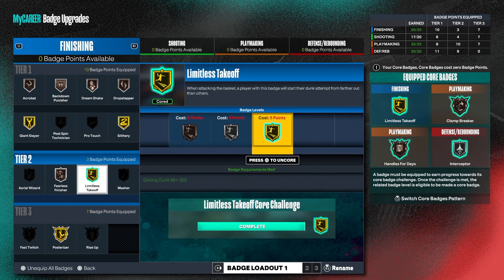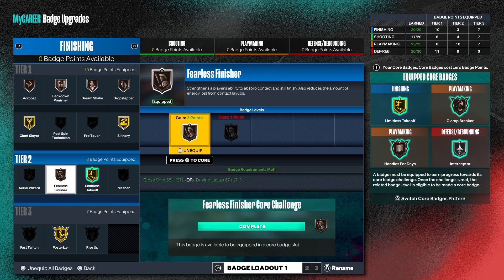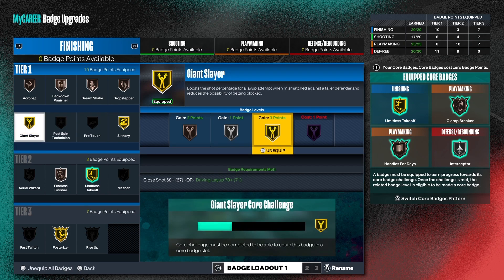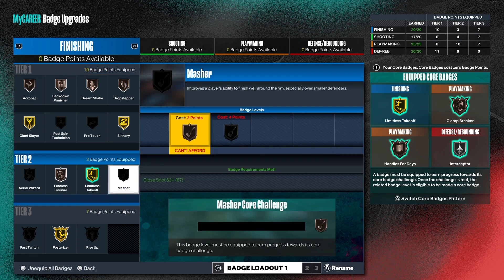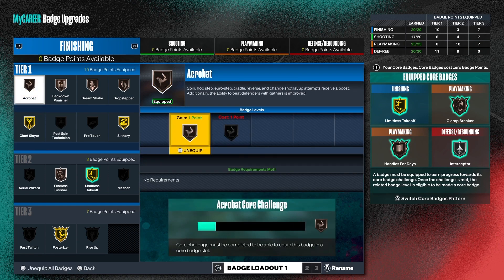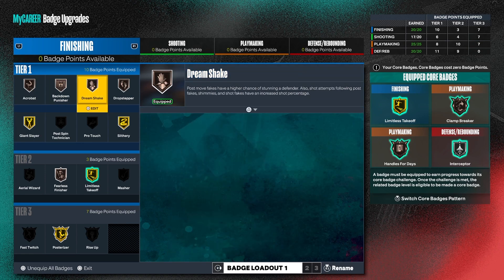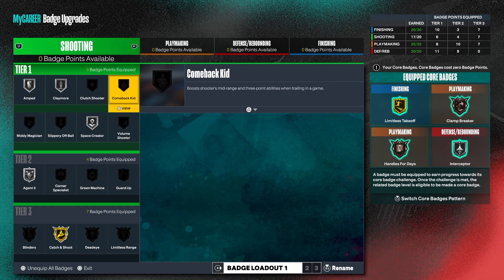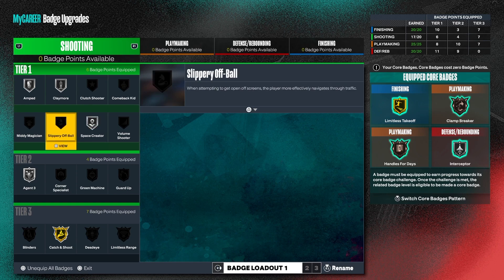I got limitless takeoff — that went up faster than posterizer, which I don't understand. We got fillers on bronze, slithery on gold, giant slayer on gold — I just threw that on the build. I don't really need that on gold, I can put it lower. We got acrobat and bagged down punish. I don't really do bagged down too much unless I got a small guard on me. For the shooting, I have silver space creator, silver claymore, silver amp, silver agent three which is almost gold.